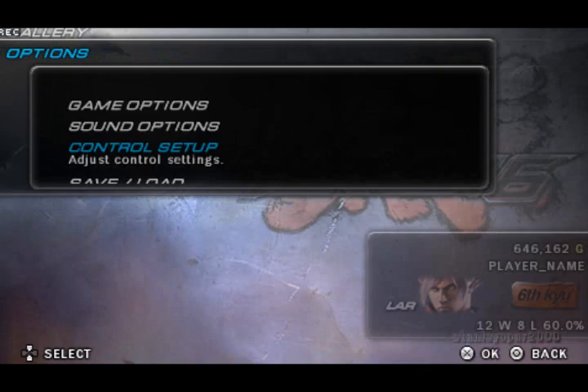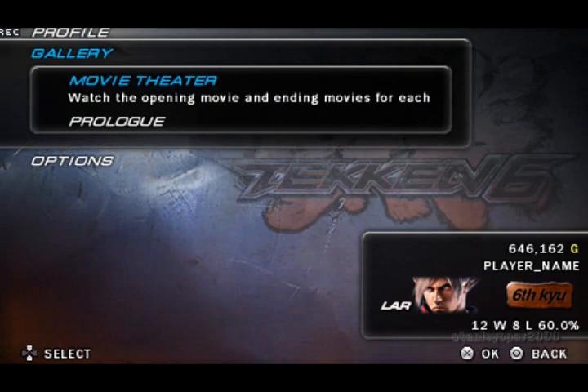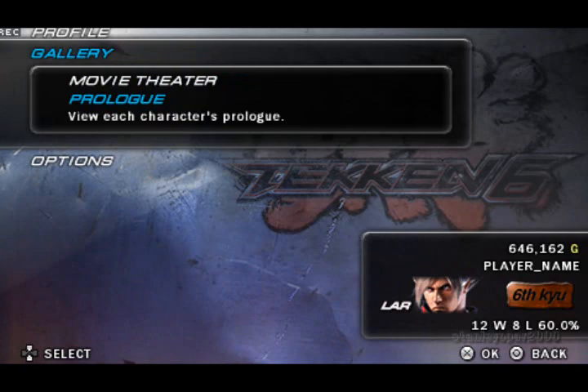You can also use a data install to shorten load times — this is what Dissidia Final Fantasy and a couple of other PSP games had. The gallery is for the story mode. Movie Theater has some opening things here, and things I cannot look at because I don't have anything available for the story mode yet.